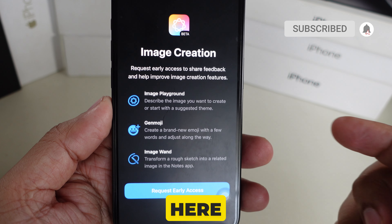An app card appears — we can't directly use any tool without this. Let's see what this app will actually do. First is image creation: request early access to share feedback and help improve image creation features.